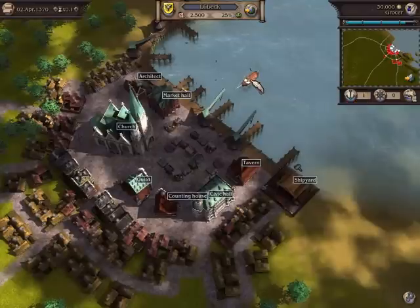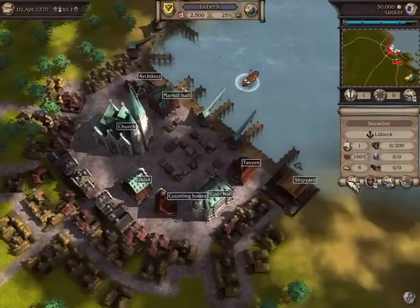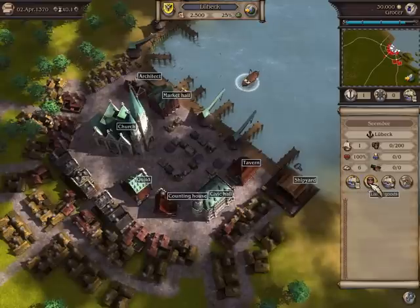Your convoy's properties are now shown on the right. The convoy consists of a single ship and has no goods on board. Now that the convoy is selected, we will make our first trade.